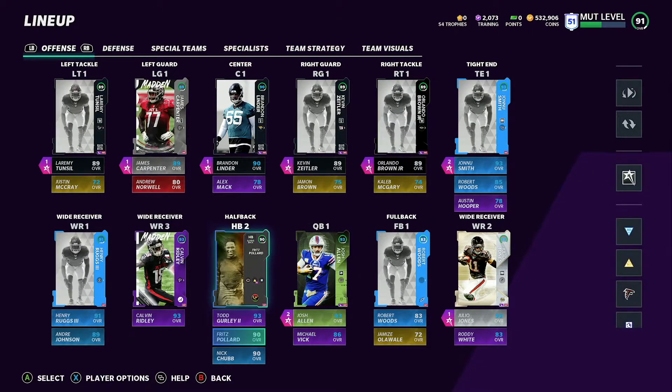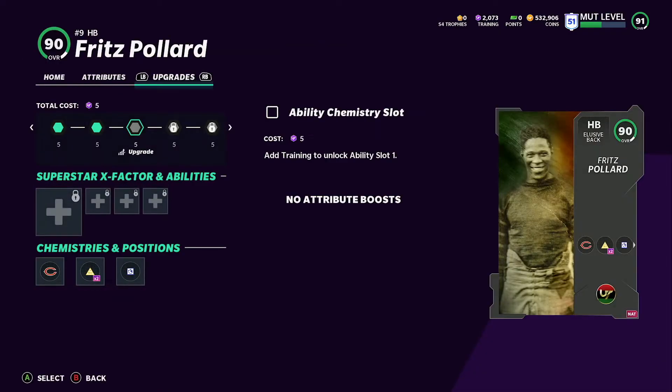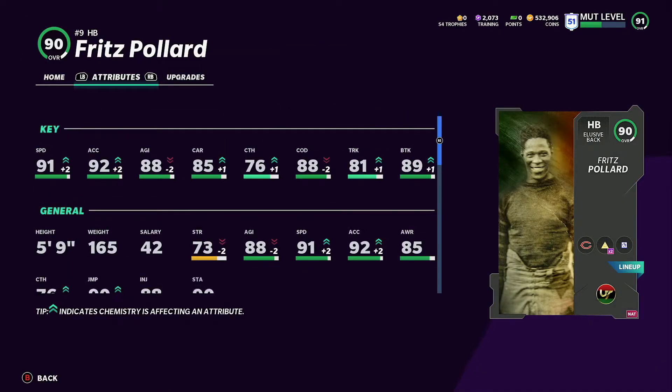I'll show you Fritz Pollard quickly. He's at running back number two with 91 speed, 92 acceleration, and 85 carry — not great. His 95 will probably be around 94-95 speed, maybe 90 carry, 94 change of direction, and 95 break tackle. Definitely not the worst card, but not one I'll be using.